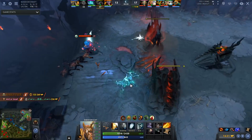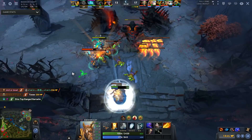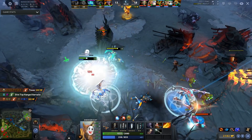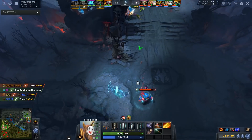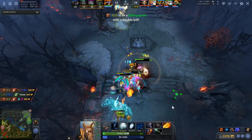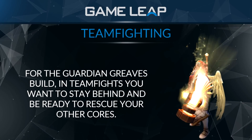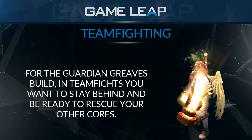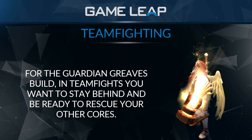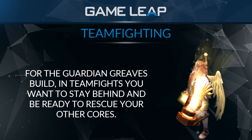If you stay in the front lines, you can get focused and die before you can even cast anything, which is not what you want to happen on this hero. So for the Guardian Greaves and utility items build, during teamfights you want to stay behind and be rescuing your cores at the beginning of the fight at least. If circumstances allow it, you can play aggressive and go in to deal damage and slow down the enemies with your degen aura.